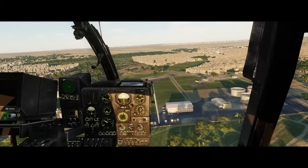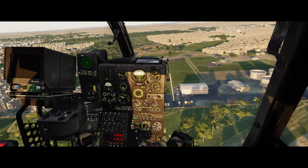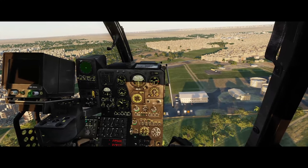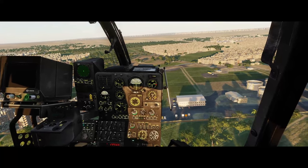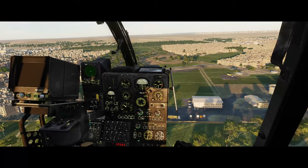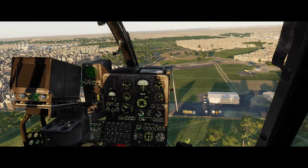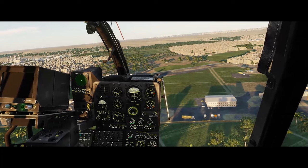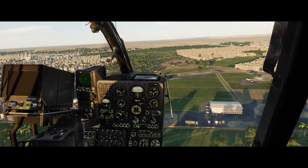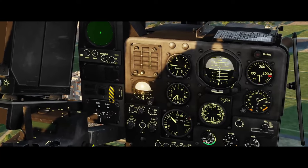The speed indicator looks good, I hit the button, the light goes green, and I can let go of the stick. Now the helicopter will keep us in a hover within a 10 by 10 meter area. What we still have to control is the collective, because the system doesn't manage altitude, and also the anti-torque pedals. We try to get the vertical speed needle as close to zero as we can.